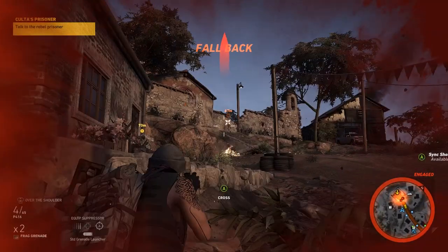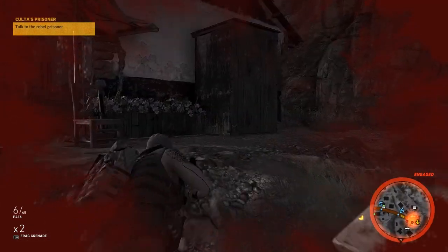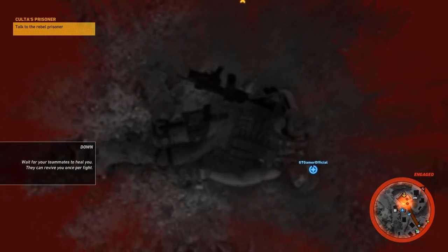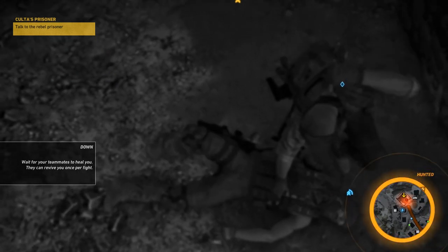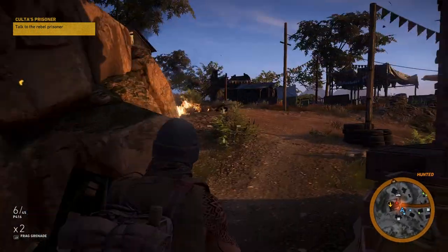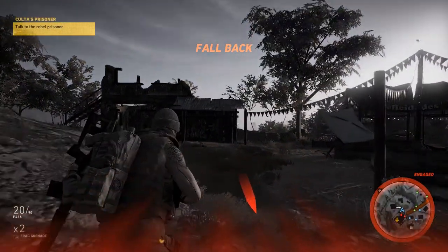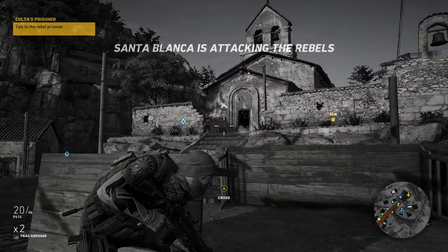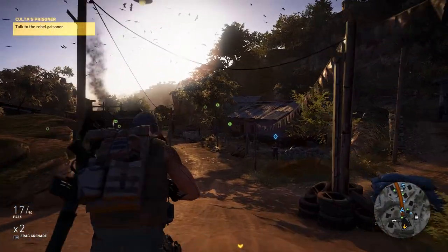Oh hello, reinforcements. Watch the fire coming from the church. I shot a body on a stick and it fell onto a fire — never thought I'd say that. Health is low. I need cover. What the hell, where was he shooting from? All I know is I got shot from the left — there must have been a guy next to the church. They're nearly cleared out. I did quite well up until that last shot.